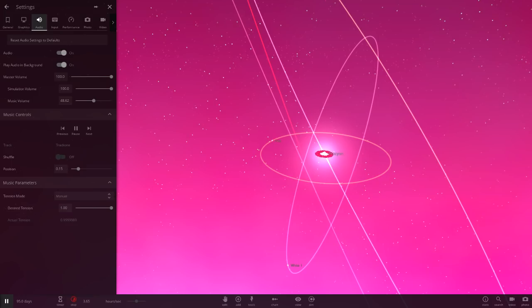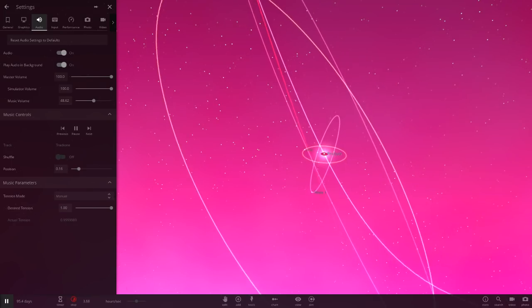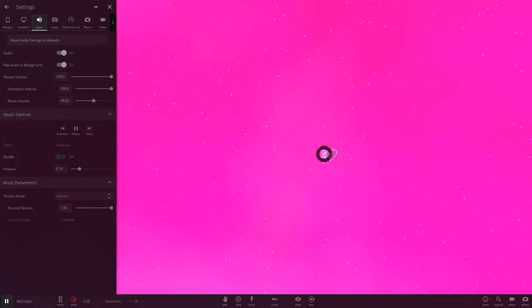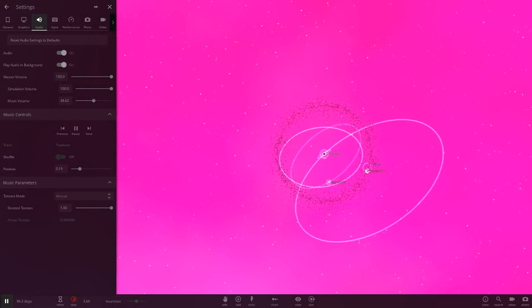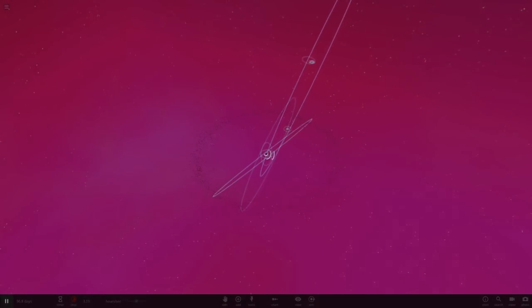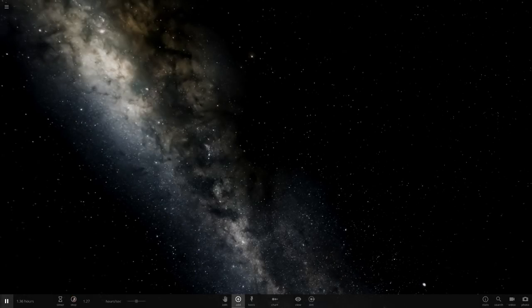I haven't heard it on all the tracks before but yeah, I like this — the music is cool. This 'desired tension' thing I have no idea what it means. Here's the pink system from last week's episode, so let's go and start with a new simulation for gray.